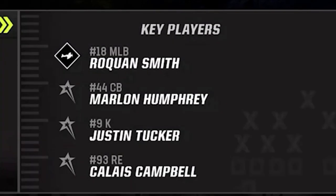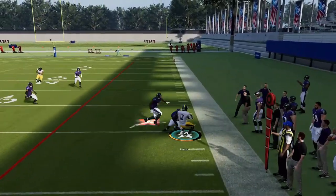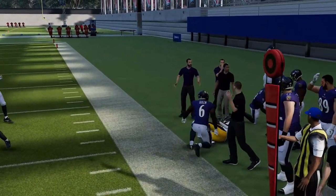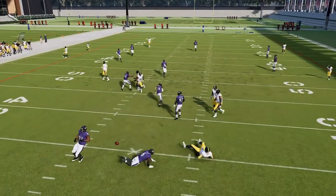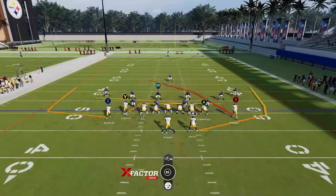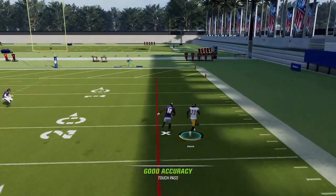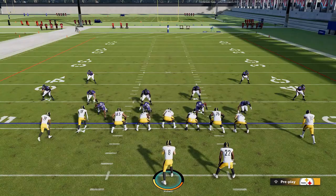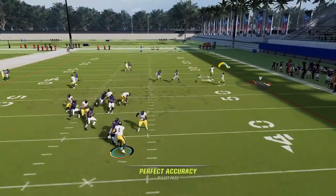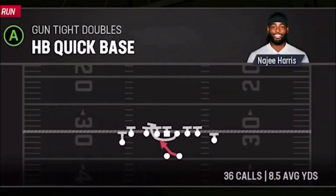The Cross Wheel is really all about the double drags — a very good dink-and-dunk concept. Against zone coverage the running back gets open underneath, and against man coverage he can get open deep. There really only is one run play I use in this entire offense, but it's really good — I average almost nine yards per carry. I'll go ahead and pick the Halfback Quick Base. You don't have to make any adjustments and you can see there are definitely holes to be found. If you motion across the tight end, it really turns into what looks like a Single Back Bunch TE, which gives you extra blocking in that area.